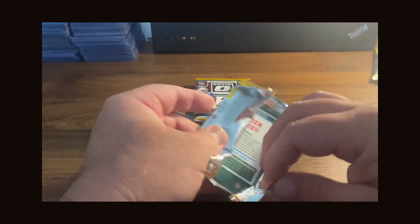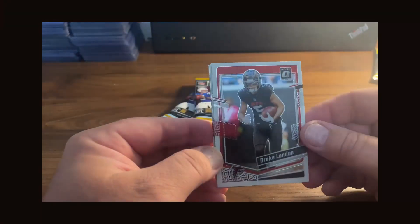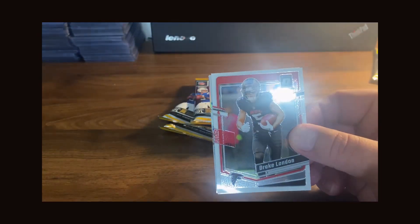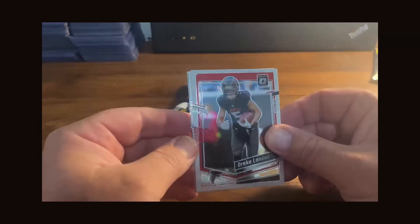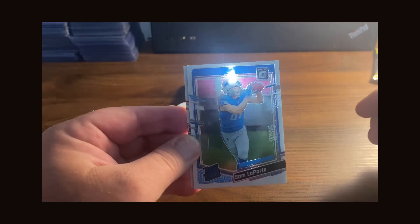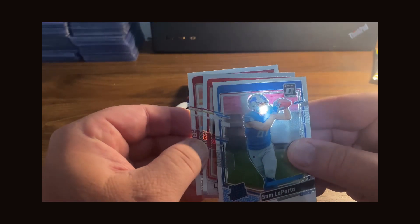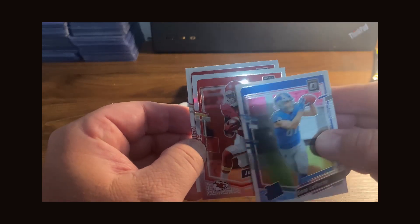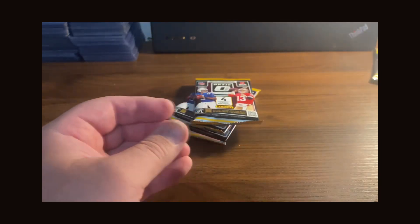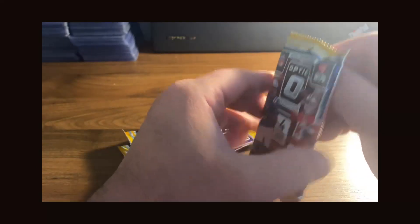Pack number three — I was hoping for a Dalton Kincaid on that other one. Starting this pack off with Drake London — sorry about the shine, let me see if I can fix the light. Sam LaPorta, there's a nice rated rookie. Looks like we got a silver Optic — that's going to be Jamal Charles — and then a Brock Purdy. Let me dim the lights a little bit.